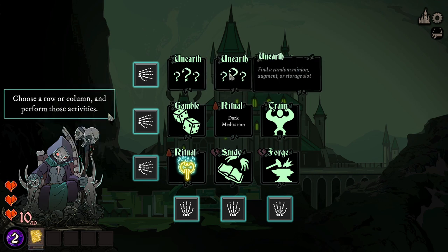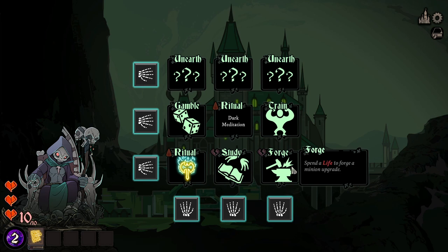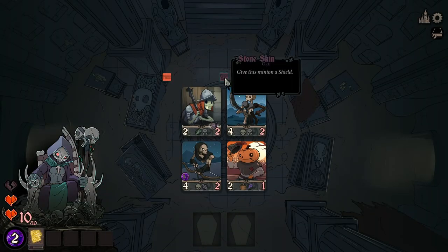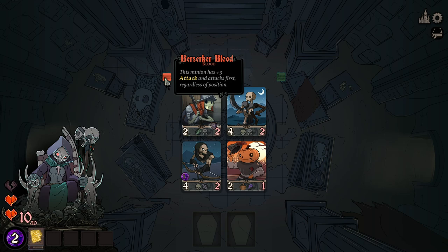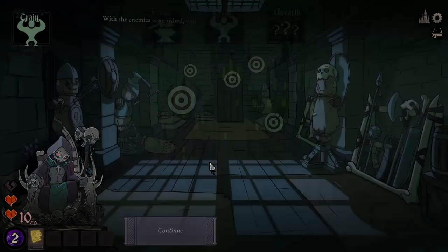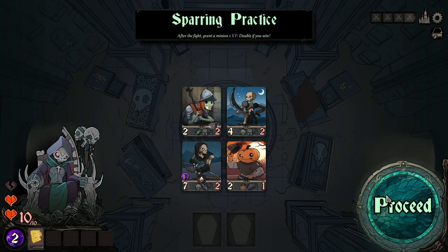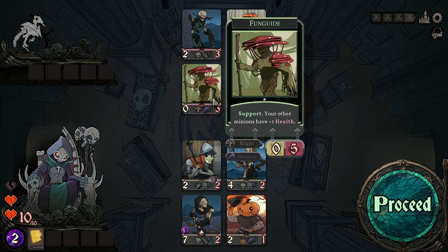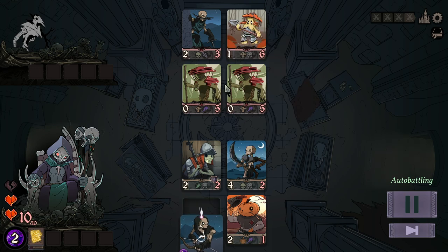After an area is reclaimed, you can choose a row or column of activities to do before the next chapter. At the forge, I'll sacrifice a heart to craft a new minion augment. Having our backline archer attack first seems like a pretty good upgrade. In the training room, I can spar against other necromantic lineups to earn minion progress. Let's use Corpse Control and the newly augmented Deadeye archer.